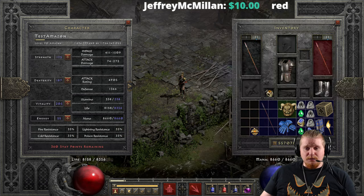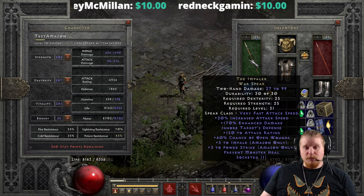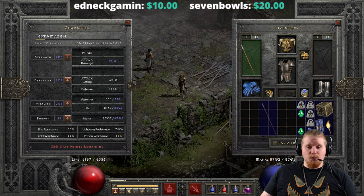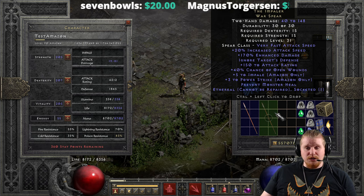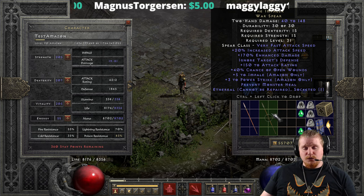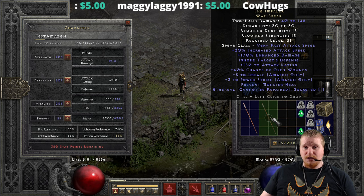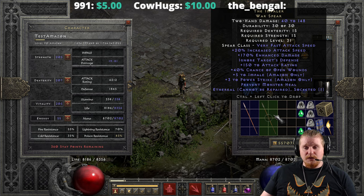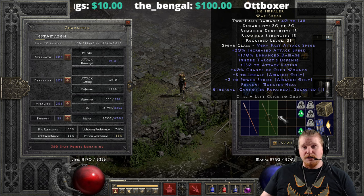The other problem with Impale is that it burns durability like crazy, so this weapon will break relatively quickly when used with Impale. Spears in general tend to have the worst durability at only 30. The Ethereal version can also exist with 40 to 148 damage, which is pretty good, with only 15 dex and 15 strength required — so basically anybody can use it at level 31. It would make a very good choice for an early Mercenary, since the ITD combined with attack rating and Open Wounds would be very effective. Note that Prevent Monster Heal doesn't work on Mercenaries, but Open Wounds will effectively serve the same purpose with a shorter duration.